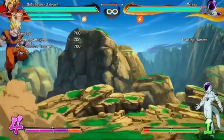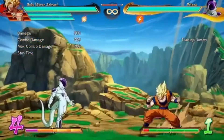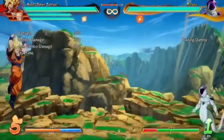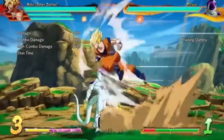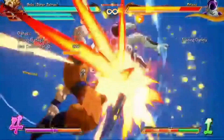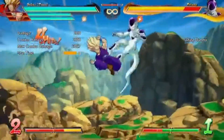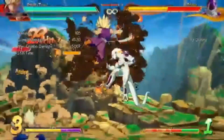Firstly, you can dash on the ground for much longer distances than in Street Fighter 5 — you can dash all the way to the corner of the stage, compared to SF5 where characters can only dash a specific distance. Secondly, you can change your jump height, jump angle, and falling speed at will in Dragon Ball FighterZ, compared to SF5 where characters have set jump heights and falling speeds, with different aerial actions per character. This gives you a lot more freedom in the air.